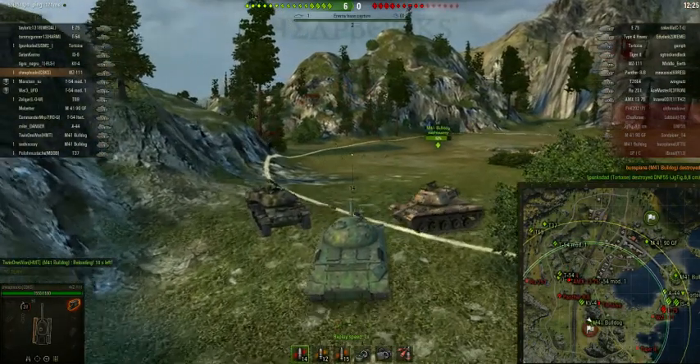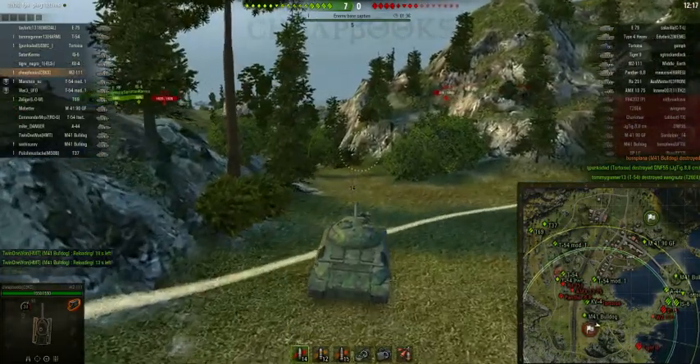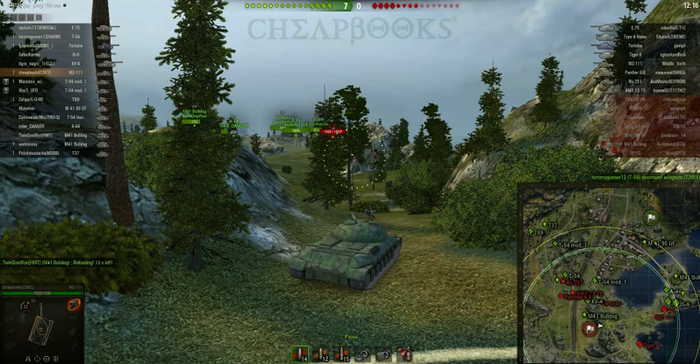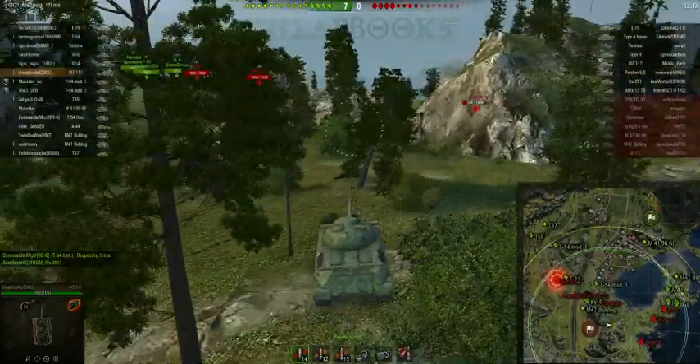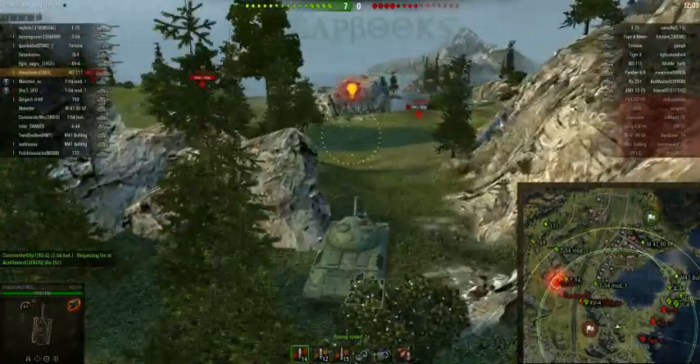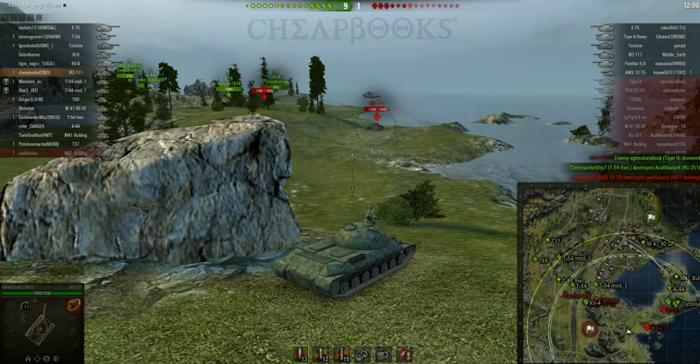It's six to zero. This shows you the danger of leaving any of your flanks open — in this case it was the center flank. On the mini-map you can see that the RU251, the Panther 8.8, the AMX 1375, and the Tortoise are essentially surrounded — a very bad position for them. There's the Tiger 2. The E-75, WZ-111, Tiger 2, and the Jagdtiger 8.8 were all on the east side, but now the only tank on the east side flank is the E-75.